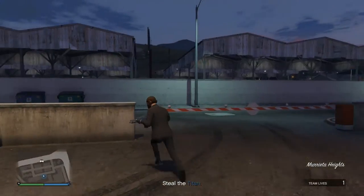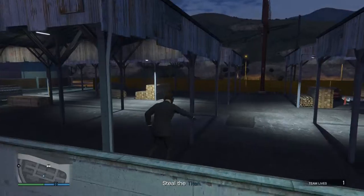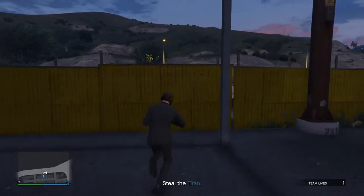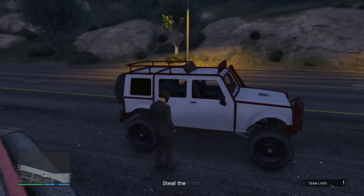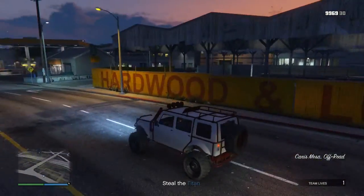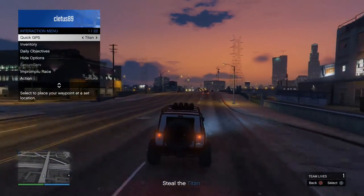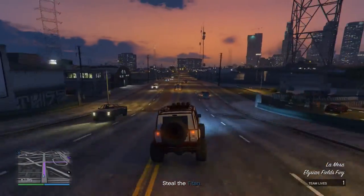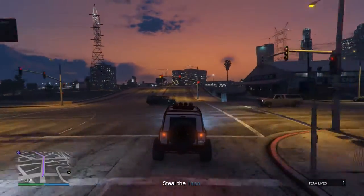Hi guys, welcome to the tutorial for another job. My name's Connor and I'm part of the Black Hatchet Chimp Gang. We're going to start by jumping in the car and setting the marker. This is actually one of my favourite missions on GTA Online — it's really good, you get some decent XP and good money from it, and it's fairly easy to do. We're just going to walk you through it.